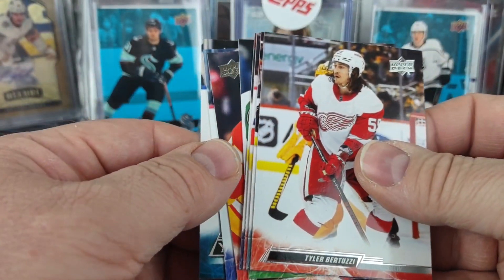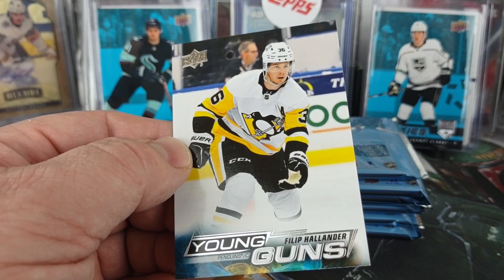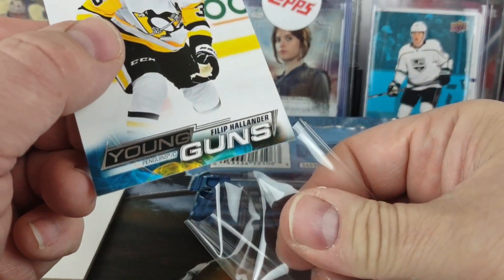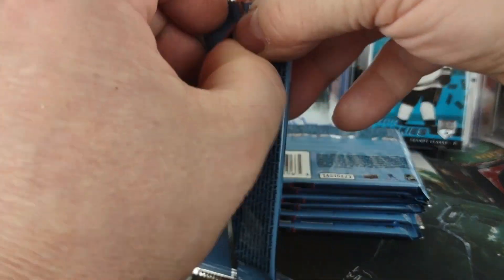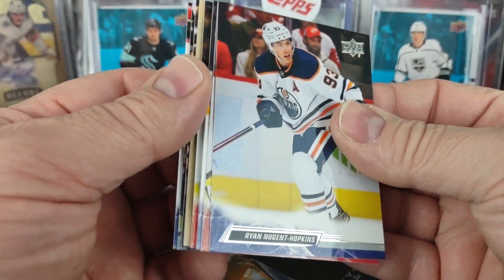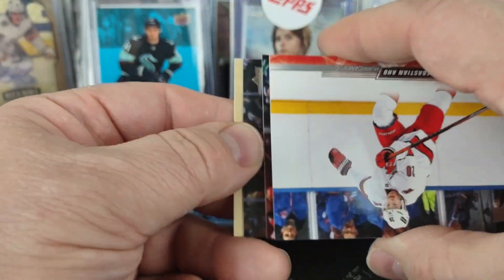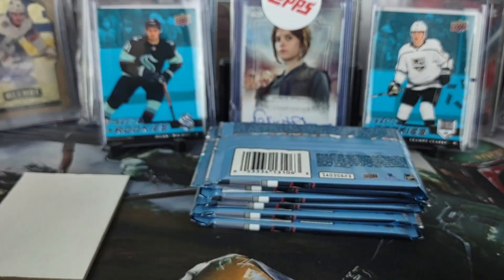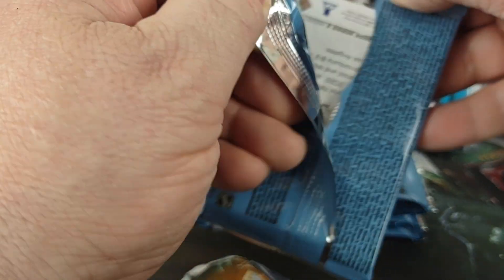Another Young Gun — Philip Hollander for the Pittsburgh Penguins. That might be the next-to-last Young Gun out of this box — also get a canvas Young Gun. Another Lunchbox Legend, so this is the third one in this box compared to only one out of the first box. Got a Brady Tkachuk Lunchbox Legend to go with the Quinton Byfield regular and gold parallel.